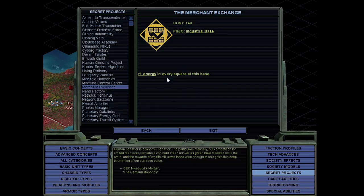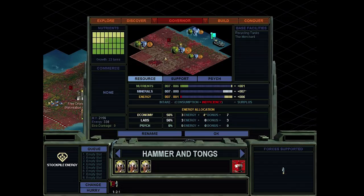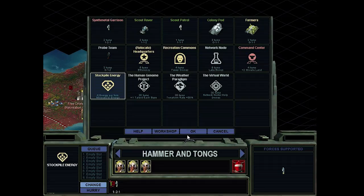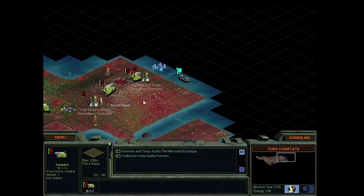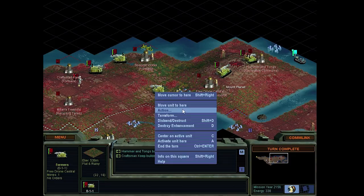Anyway, we got the merchant exchange - that's plus one energy in every square at this base. That is not bad at all. So what next? Network node. Let's get recreation commons. Production complete. And we need to do something to kill this guy, but I don't think we can actually attack him. We need some military techs - that's what we need.